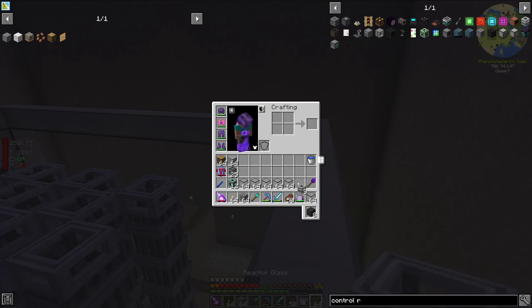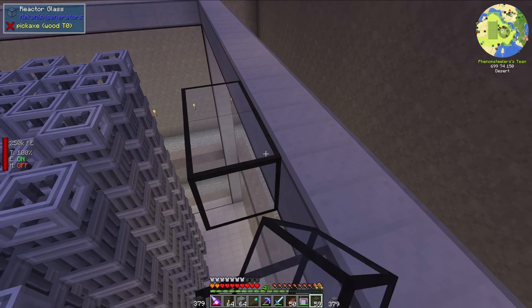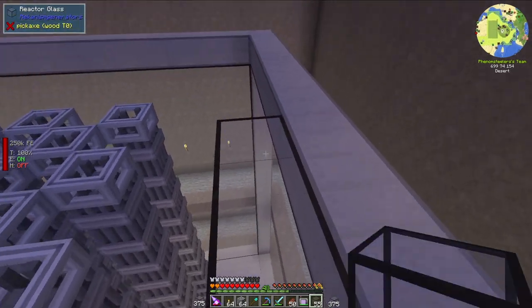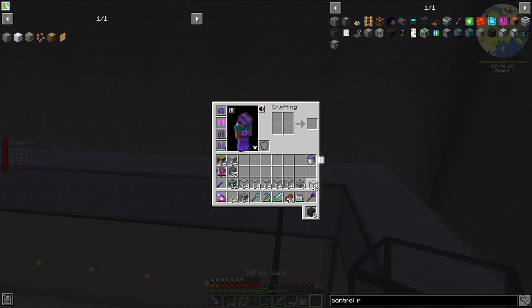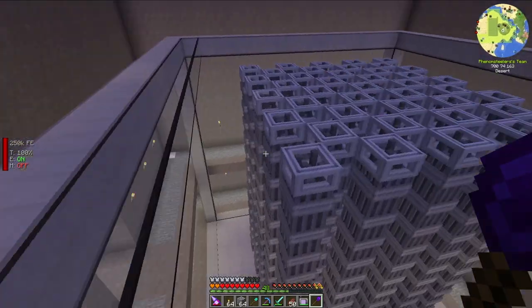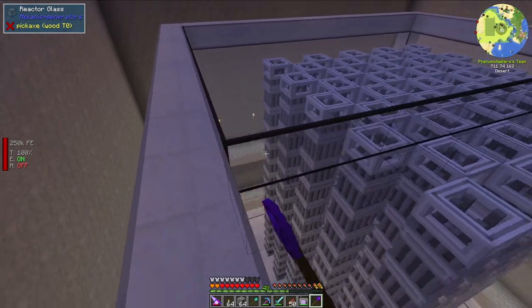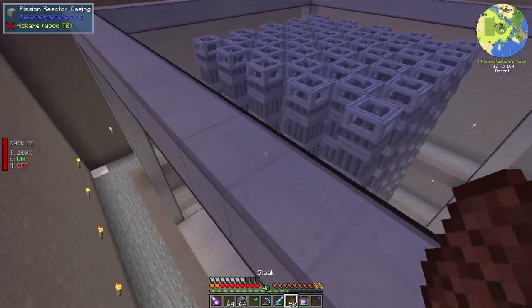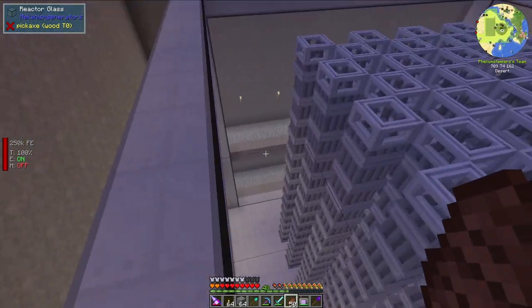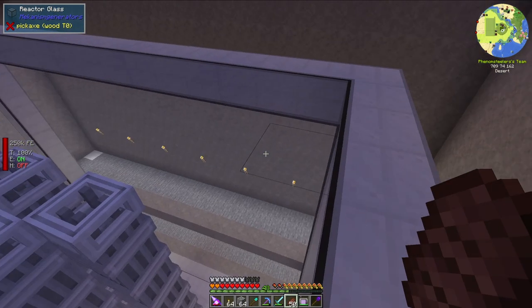Now let's go ahead and put on the top here. My wand is going to be super helpful for doing this — let's change it to left-right mode and start clicking these down. I do have enough, and this reactor is formed up. Although it is 100% unusable at this point, because I cannot get in water, I cannot get in fuel, I cannot get out waste, and I cannot get out steam.